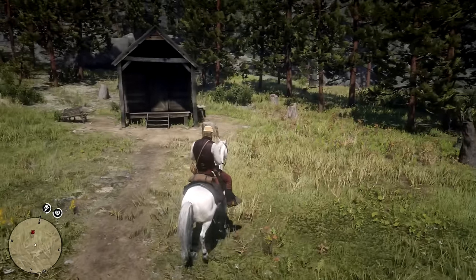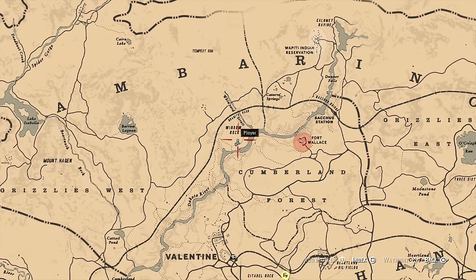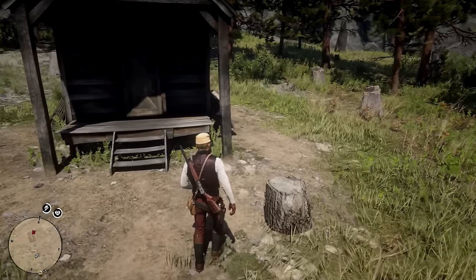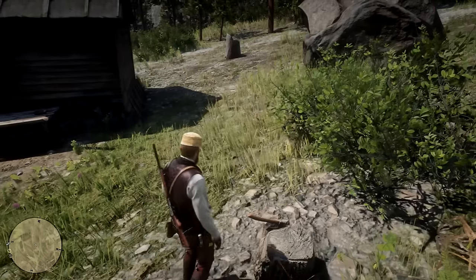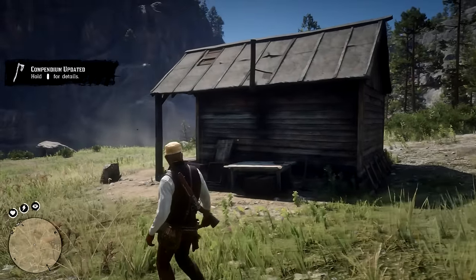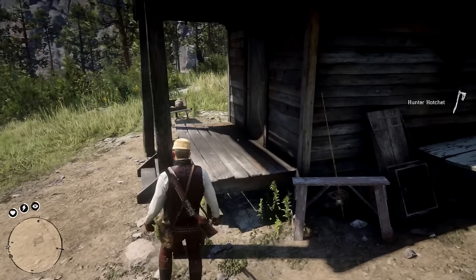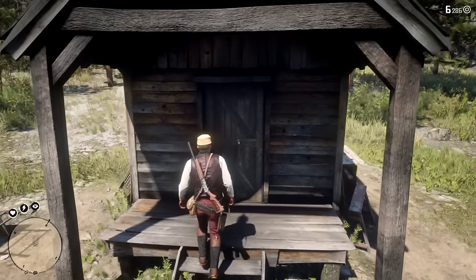Moving on to the fifth melee weapon, we have the Hunter's Hatchet, and you can find this in the north of Valentine in a place called Widow's Rock. Here you will see a small wooden shack with a bunch of tree stumps around it. Head to the right side at the second tree stump and here you will find the Hunter's Hatchet being stuck into it. Grab it and it'll be yours — this can be used both as a melee as well as a throwable weapon, but don't forget to retrieve it once you throw it. You can also enter the wooden shack if you want to; there's not much to grab inside, but there is something interesting for you to see.